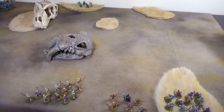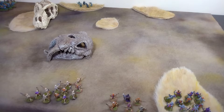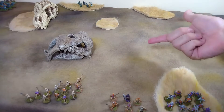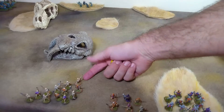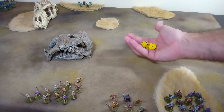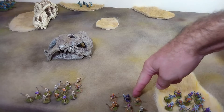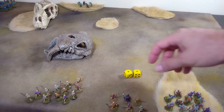I'm going to roll activations, declare actions, then measure and move all my guys after I've figured out who fails. Remember, when you fail an activation your turn is over. I'm going to start with these light foot — we want to get them into position where they can form wall of spears next turn. With a five they are successful; elite foot need a five to succeed. We rush them up to the center, and with a deuce, we're done.